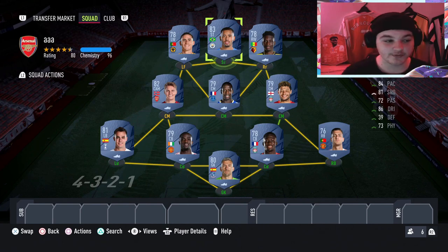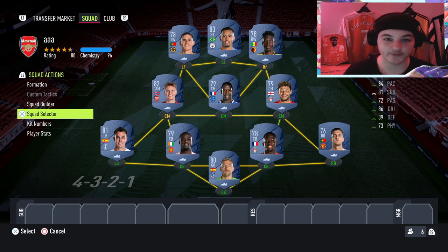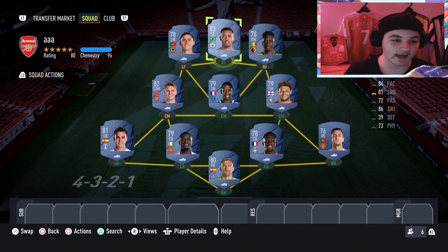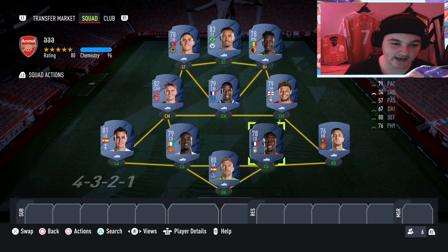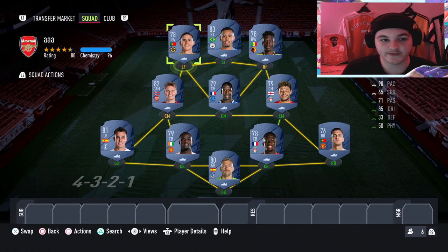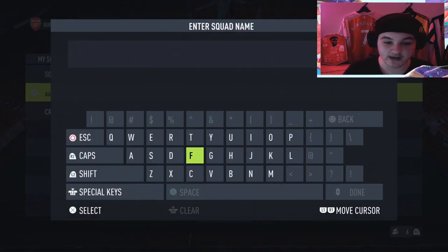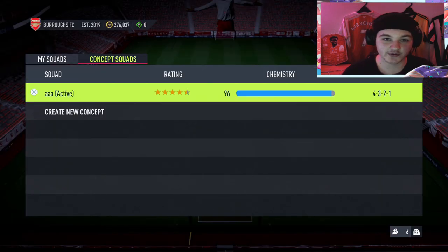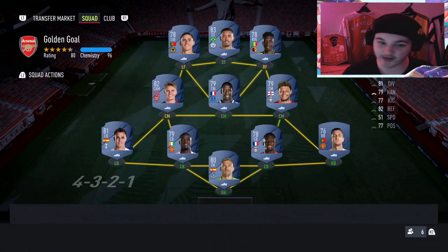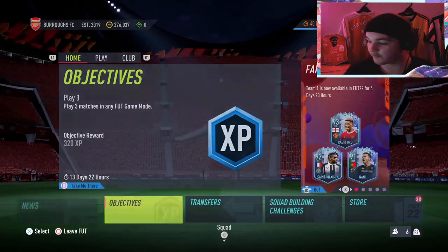Tip number two is Golden Goal. It's completely up to you, but it's definitely a game mode you can get objectives done in. The unspoken community rule is: if you go one nil up, your opponent will quit; if you go one nil down, you quit. This lets you get 10-15 games done in the time it would usually take to play two or three full games. If you want to use it, just change your team name to 'Golden Goal.'